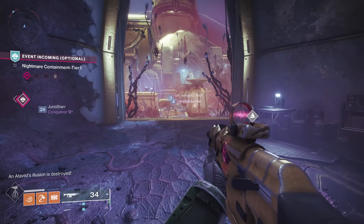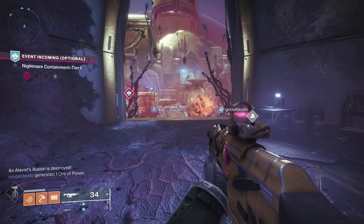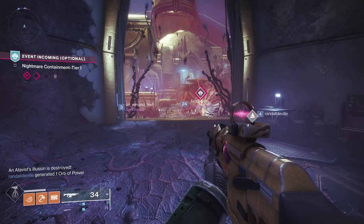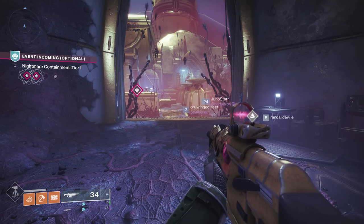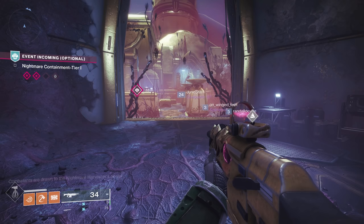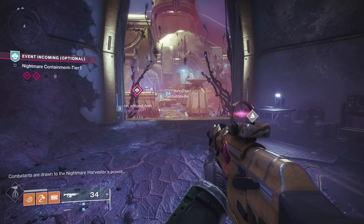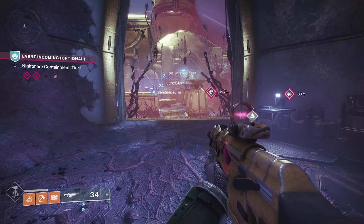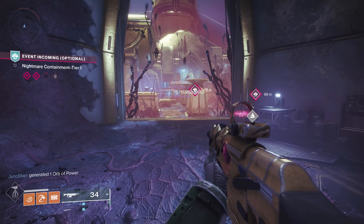So to summarize: you've got three different tiers to go through. After the third tier and killing the boss, check the five rooms for the two with bonus chests where you can get extra reputation, extra vestiges, and maybe a little loot. During the encounter, pick up the resources from the destination and make sure you're doing the patrols. That way, any time you spend in nightmare containment is benefiting you as much as possible.